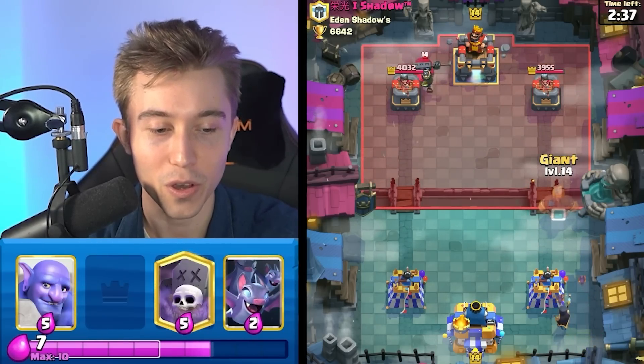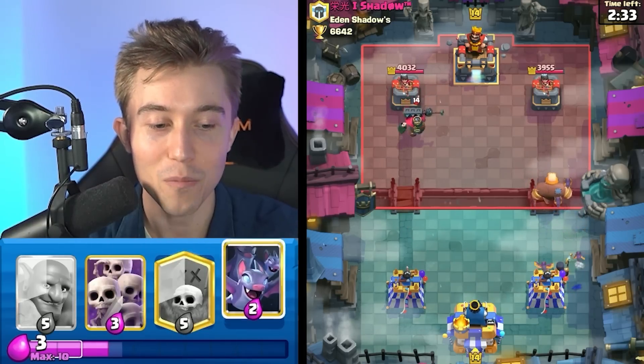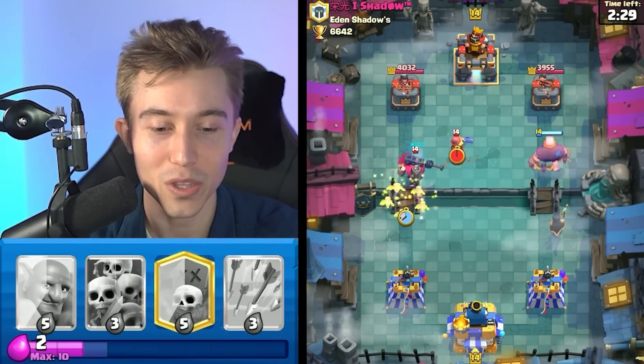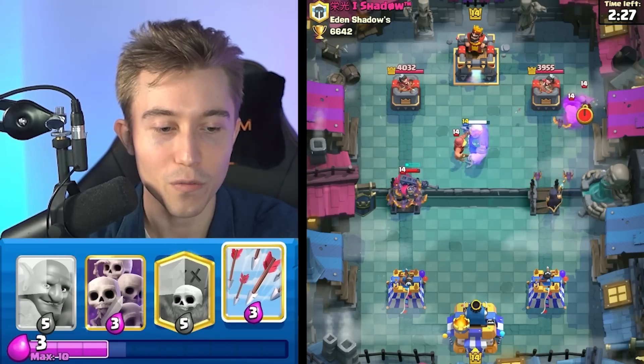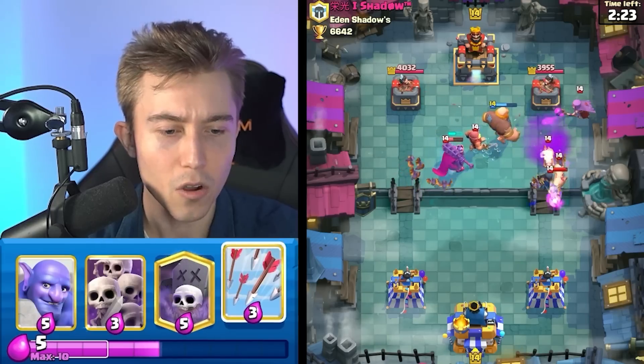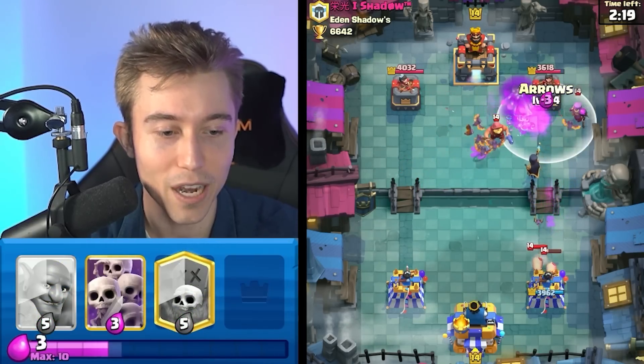So what I'm doing right now is going for opposite lane aggression because I want to be able to defend the Skeleton King with just bats. That would make me a very happy sir, because it's going to be hard for him to get any value with the Skeleton King if he doesn't go in for arrows or a snowball to finish off those bats. He's going to have Mother Witch and Fisherman, so this is not a matchup that I enjoy playing.